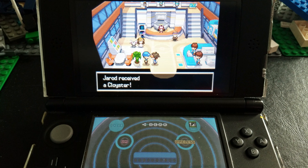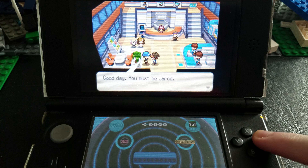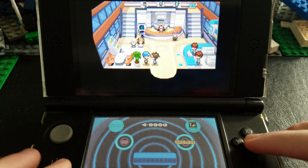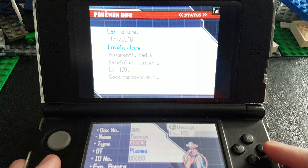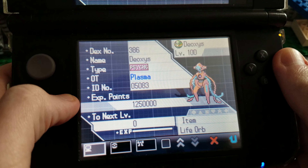So let's go back into the game and continue. Here's the Delivery Man right there. He'll say, 'Good day, you must be Jared. I received a Mystery Gift for you. Here you go.' And I got a Cloyster. So I've already tested this out already.